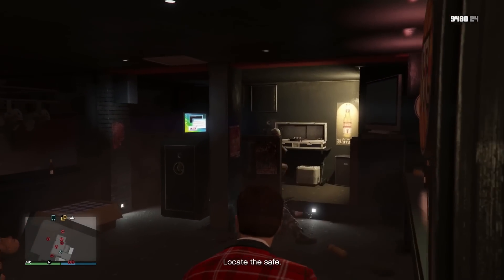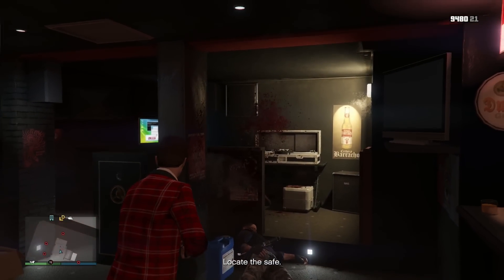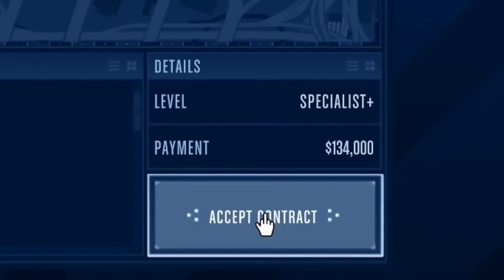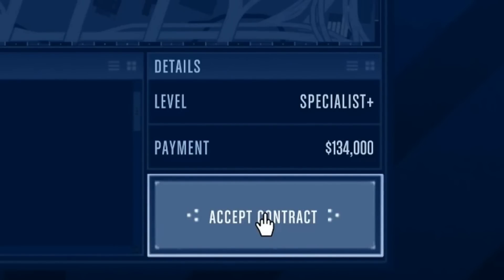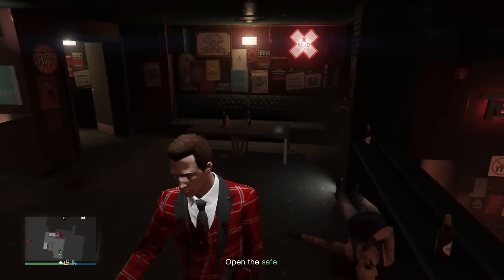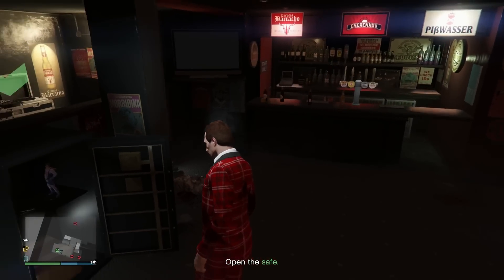These are easy, they can be done in about 5 minutes, and depending on what level you get — Professional, Specialist, or Specialist Plus — you can make between $60,000 to over $130,000. In about 20 minutes I made over $400,000, so it's possible to make over $1 million in an hour with this.